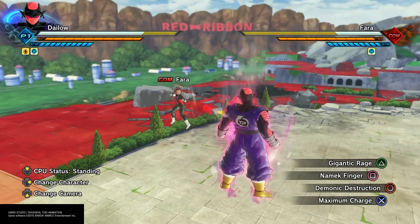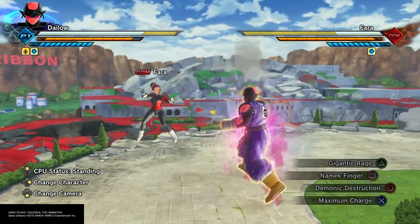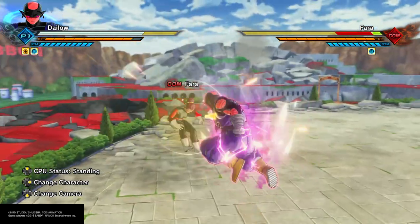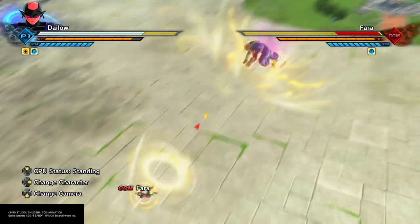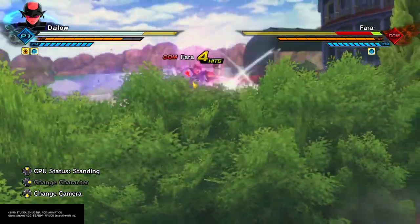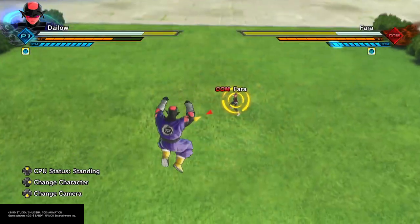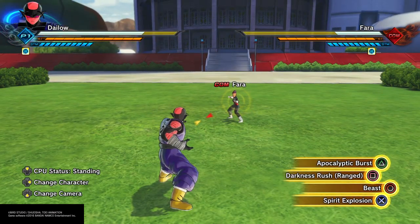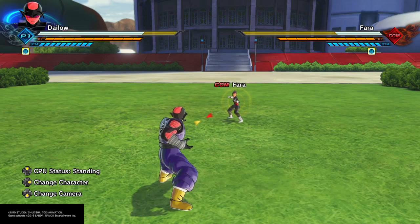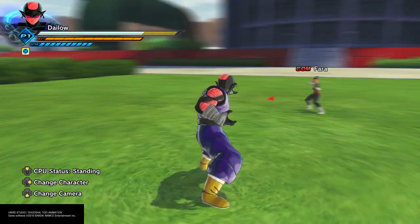I wanted to show the different damage between the grabs, especially for Namekians. Namek Finger — I didn't know it did that much damage. Demonic Destruction, then Namek Finger — so yeah it does do a bit more damage. Gigantic Rage — yeah, Gigantic Rage still does more damage than Demonic Destruction. These new moves are definitely great for a grappler build, especially for Namekians since they're the only ones who get a unique grab with Namek Finger.